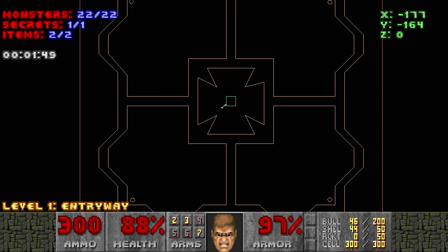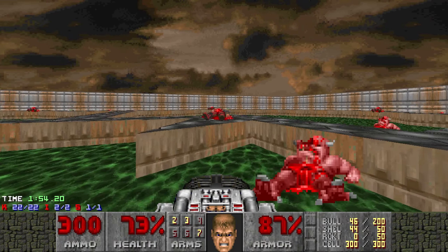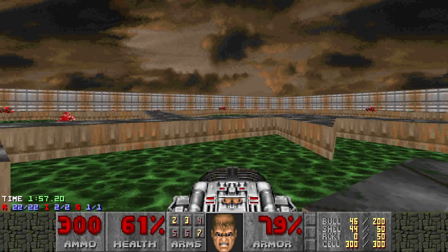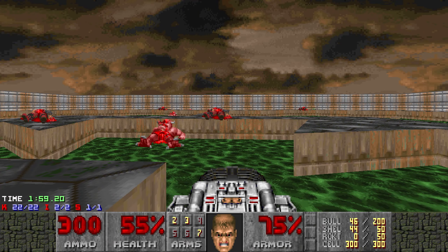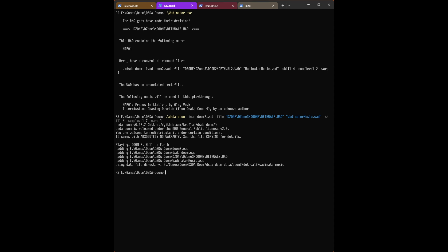It kind of looks like that's supposed to be — I made that the secret discovered color. The only silver lining is if you end up falling in the center, you're just dead. But yeah, not a very well-balanced deathmatch map. Moving right along. I did add in deathmatch detection to the Wadinator, but it only triggers when there's less than 10 enemies. That one had 22, so — not gonna be scoring that, since obviously it's not really intended to be a single-player map.